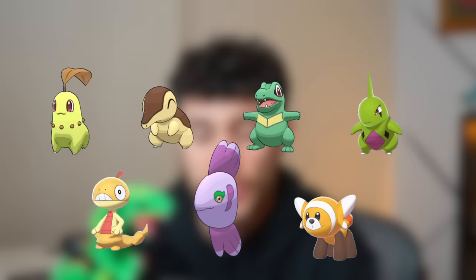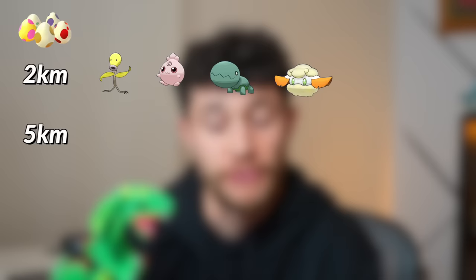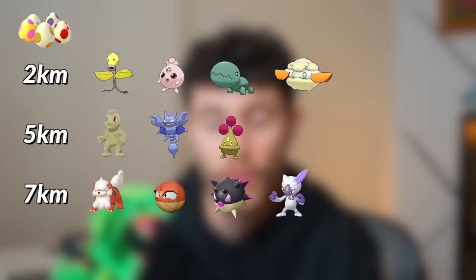Southern Hemisphere will have Chikorita, Cyndaquil, Totodile, Larvitar, Scraggy, Alomomola, and Stufful. Eggs are getting a shake-up: 2km eggs will have Bellsprout, Igglybuff, Trapinch, Cottonee, and more. 5km eggs: Machop, Gligar, Bonsly, and more. 7km eggs: Hisuian Growlithe, Voltorb, Qwilfish, and Sneasel, and more. 10km eggs: Tyrunt, Amaura, Togedemaru, Jangmo-o, and more. And finally, the season bonuses: increased damage from Pokemon raiding remotely, Team Go Rocket will appear more frequently at Pokestops, and you'll get extra Stardust from beating Team Go Rocket.